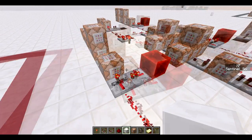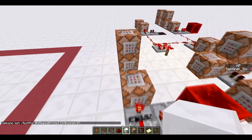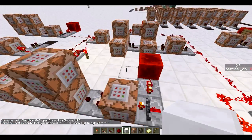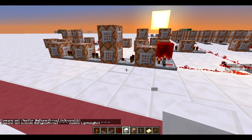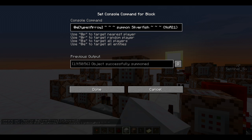So this is the lightning arrow command. It executes at the arrow and summons a lightning bolt — pretty simple. But if you don't set up all these other command blocks, it will actually only work with the first arrow and arrows after that won't get the lightning bolt summoned.